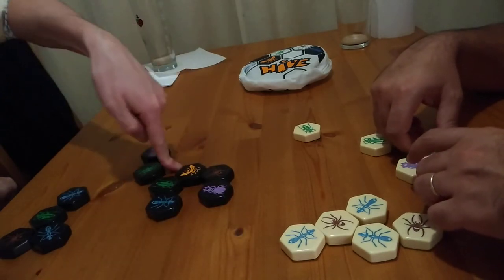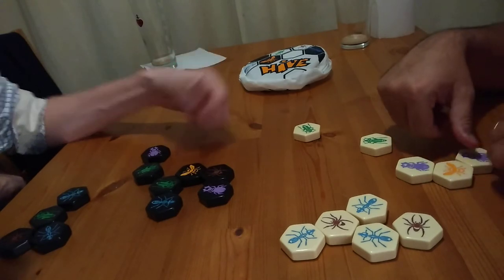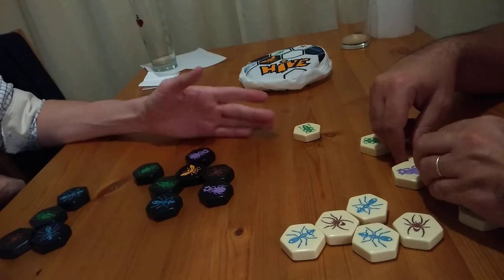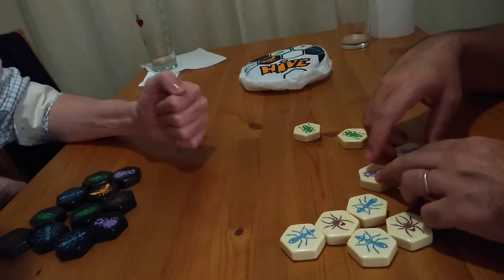The game is just about surrounding the opponent's bee. When you are playing out a piece, you've got to have it touching one of your own coloured pieces first — it cannot be touching anything to do with me. Think of them like reinforcements.